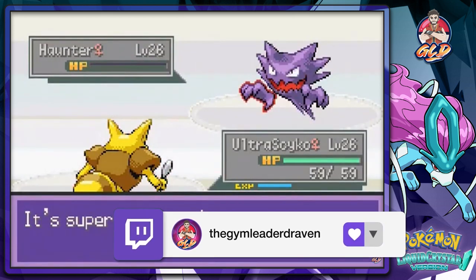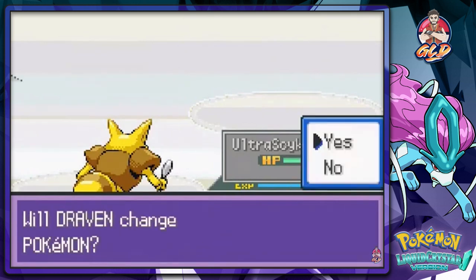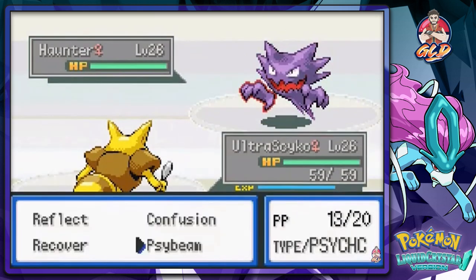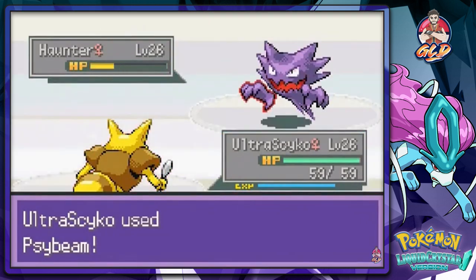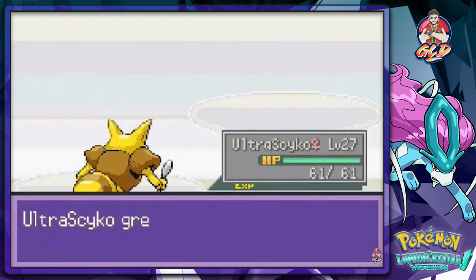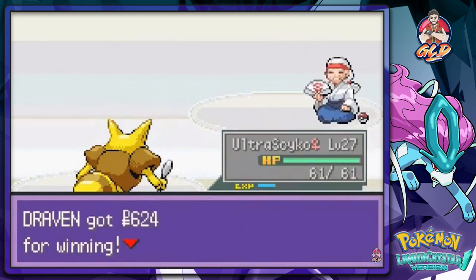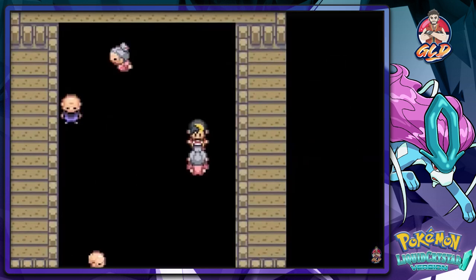Ultra Psycho kicking butt, taking names! Coming out with the Haunter again, taking care of business. In Gold, Silver, Crystal these ghost type Pokémon get actual ghost type moves — real ones. It's a good thing Ultra Psycho is a little faster than all these guys. Look at that — level 27!